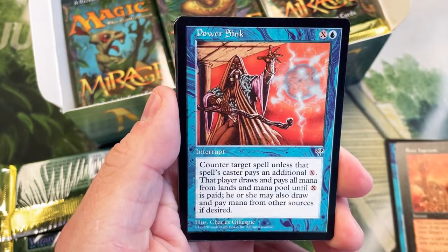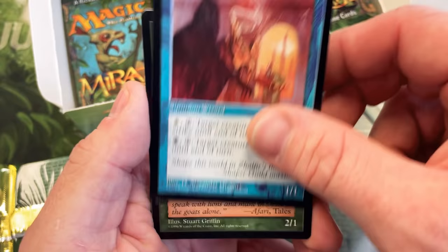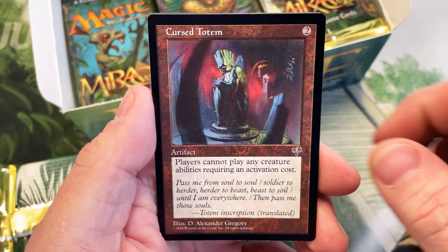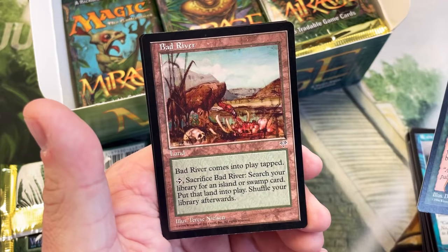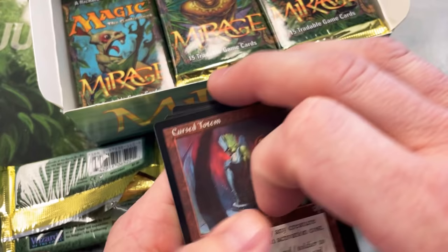Bone Harvest, PowerSync, Herder, Fetid Horror, Raging Spirit again, Shaper Guild Mage, Matinda Lion, Dwarven Nomad, Reality Ripple, Curse Totem — that's a pretty cool card — and a Worldly Tutor! That's what I'm talking about. Bad River — this is one of the original Fetchlands — and an Efreet. Not a bad pack for you Nick: an OG Worldly Tutor and a Curse Totem. Cool stuff, Nick.